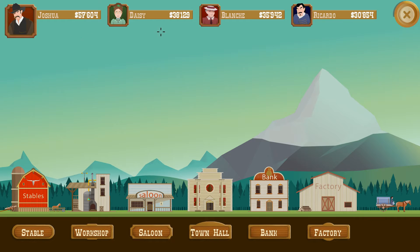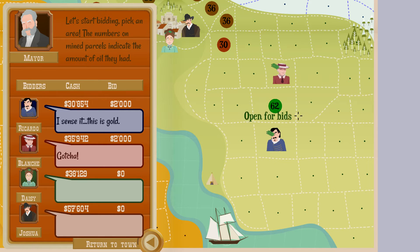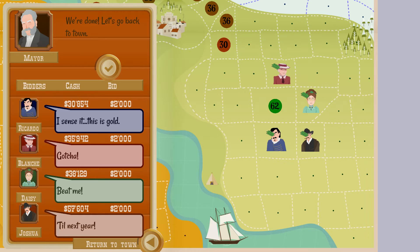I'm playing as Joshua, and my competitors are Daisy, Blanche, and Ricardo. Anyway, let's start digging. We do that by going to the town hall — this is the phase where everyone starts buying up property. If I like a competitor's property, I can outbid them, which sends them back to the starting area where they can outbid me in return.